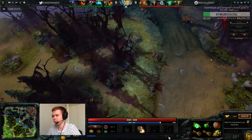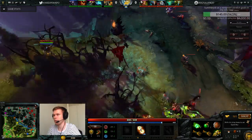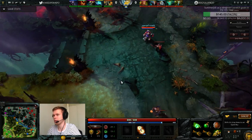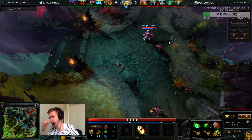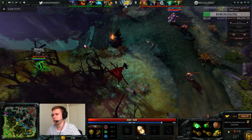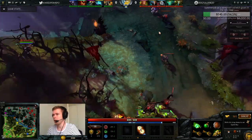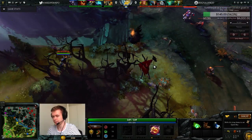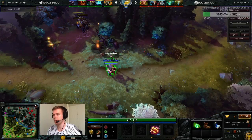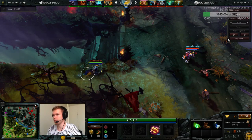Now that we see the offlaner, you usually want to check his items. The most important thing to know is whether the enemy offlaner has boots or not, because that tells you if it's safe or a bit dangerous to harass. We see Clockwork doesn't have boots — he has a shield and one ward. The ward is a pretty important thing to notice. Because Shadow Shaman was the one buying boots and I didn't, that means I'm going to be pulling and trying to get experience while Shadow Shaman does some zoning.